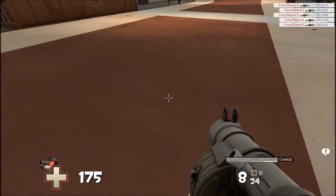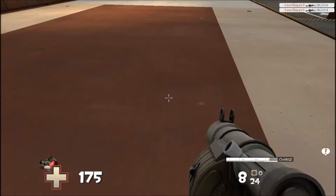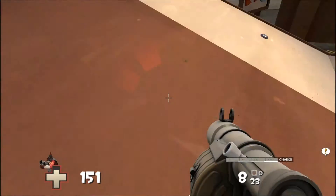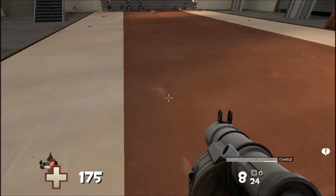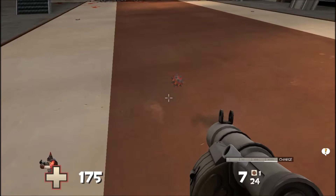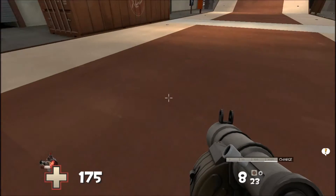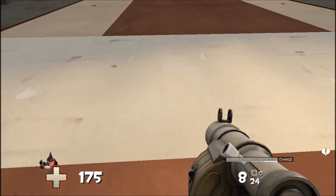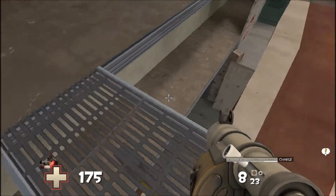I like Demoman — I might even play it. And if you don't know, you have to hold down the left mouse button where it's charged to make it charge. I hope this Sticky Bomb Launcher tutorial helped you. I didn't know how to do sticky bomb jumping, but now I actually know.